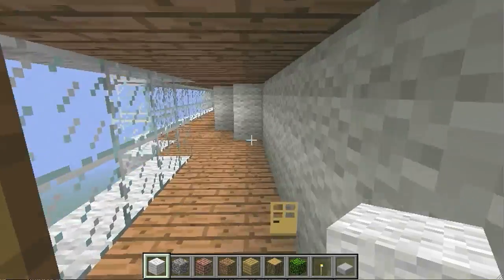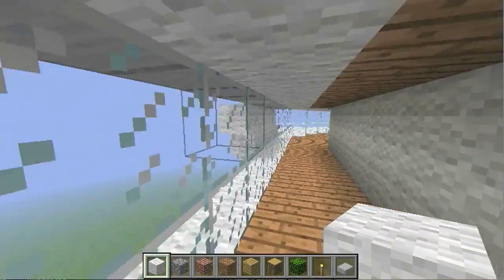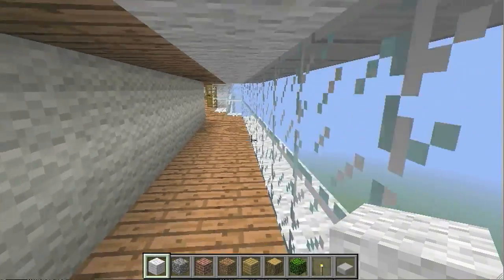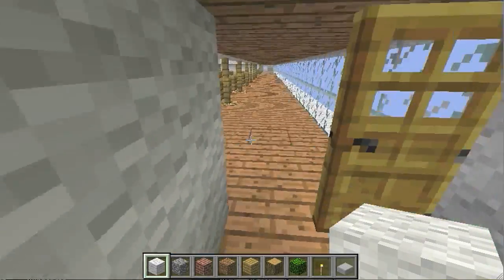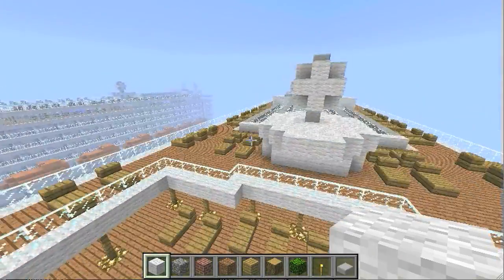Just so you guys can see, there's also this little area over here. It's nothing much, but I do like the concept of being able to walk around, look out of the glass, and kind of just see all over the ocean — even though it's a grass ocean. Don't question it, it's a grass ocean. You can easily copy and paste this using certain tools to a water-based area. They have a lot of cool things with this map, and I think it's really awesome.